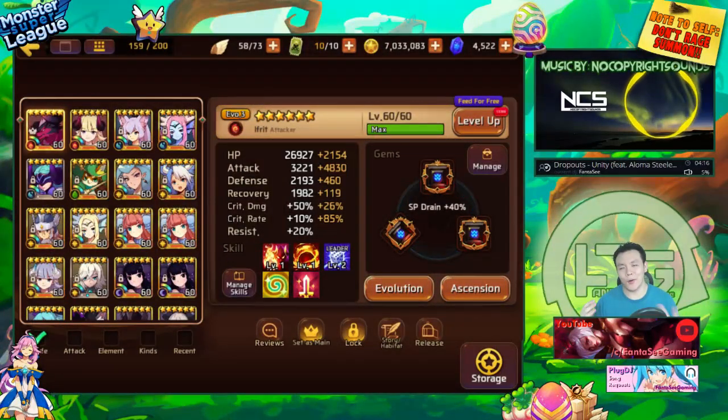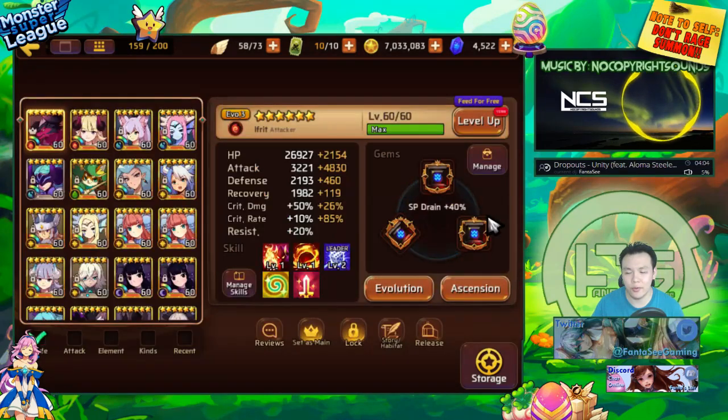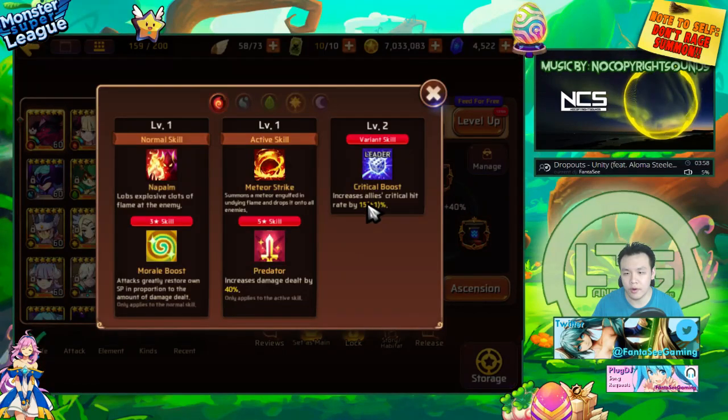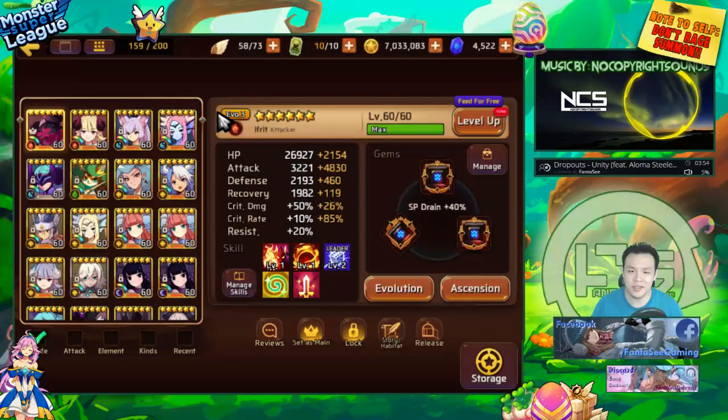Hey, what is up guys, welcome back to another daily video. Today I'm going to be showing off my Fire Djinn, basically testing him out and using him for a lot of different things. His gems are siphon, crit rate, and double attack. He's maxed out, he's a variant with a level two variant skill, so 16% crit — it's not the best but it's good enough.